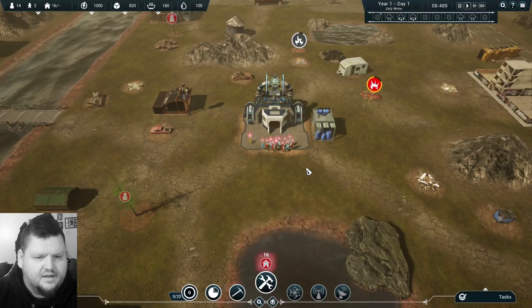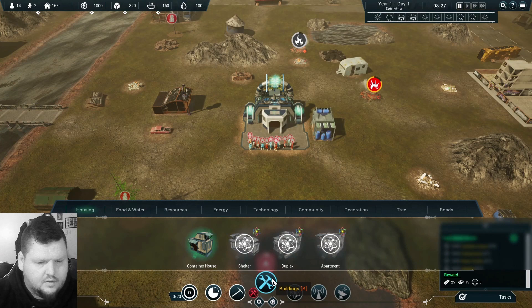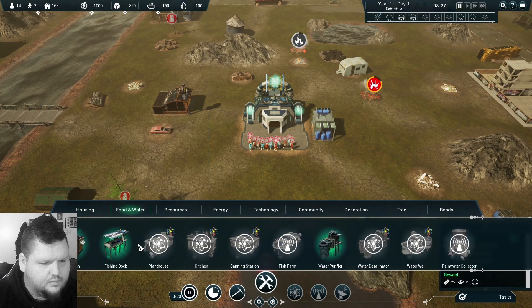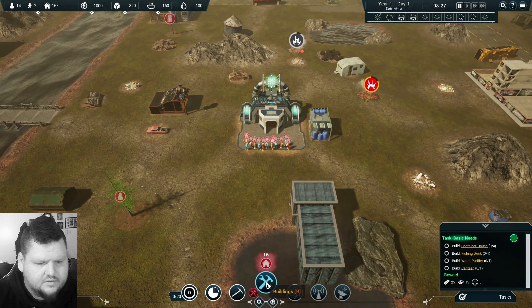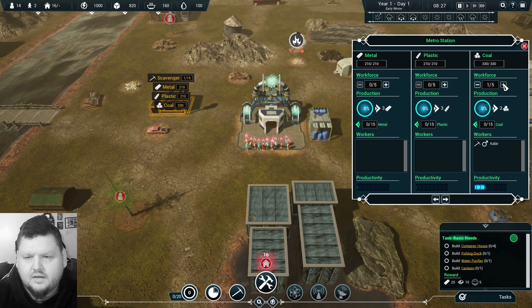Welcome to Oxygen First Breath. I went ahead and got the game set up — new task. Let's get some water, food, and everything going. We need food and water, so we need a fishing dock and a water purifier right there. We need to get people assigned.